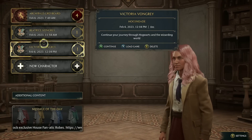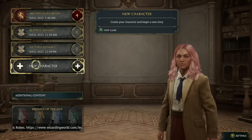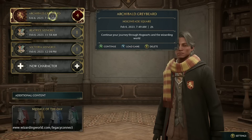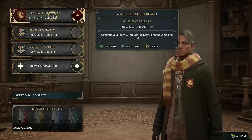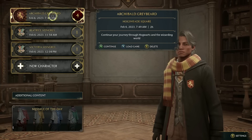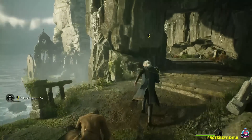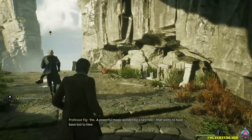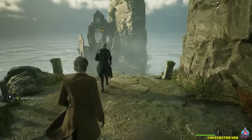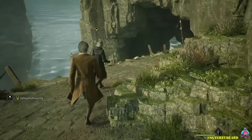The first question a lot of you have sent is whether you can have multiple saves and simultaneously play as different characters. The answer is absolutely yes. I already have three characters created — my main character is at level 4 and I picked Gryffindor. I intend to have one character in each house, because the house you choose can and will have an impact on the look and feel of some main missions and side quests. I've talked to gamers who've already started one character, played for three hours, and then bounced to the next one.